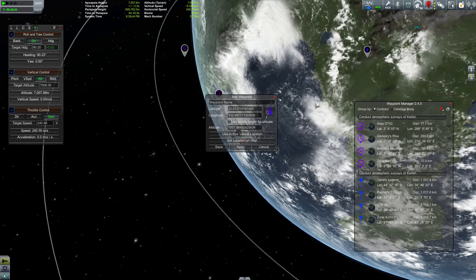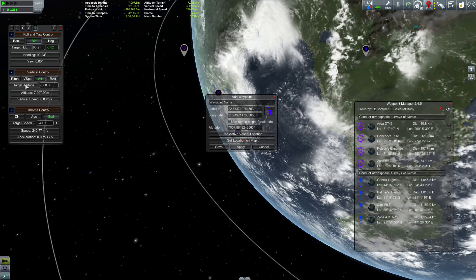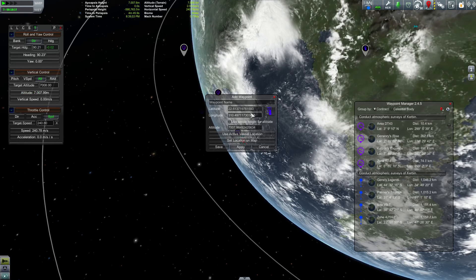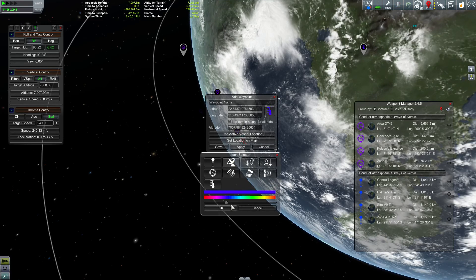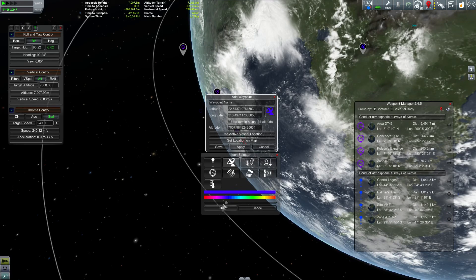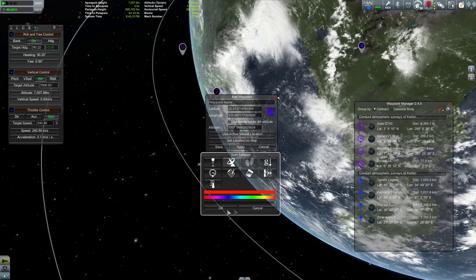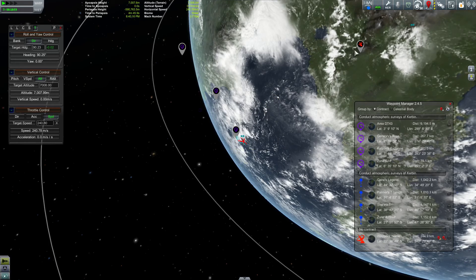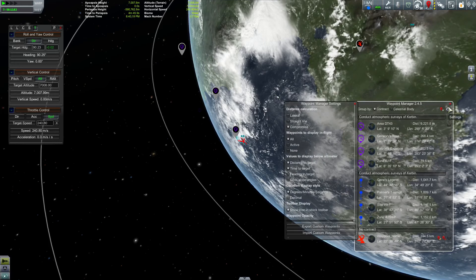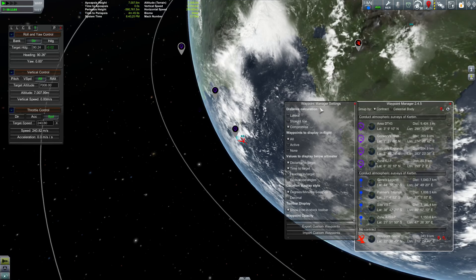I'm going to click the button to set that waypoint. For altitude, you can set it for whatever you want, but by default it will use the same altitude we're currently flying at. I don't like that icon — let's use this one and change the color. Now we have our new waypoint. We just need to make sure in the Waypoint Manager configuration that Heading to Target is selected.